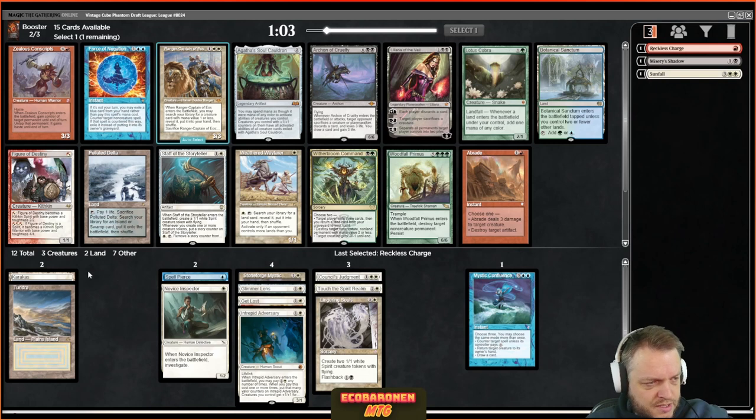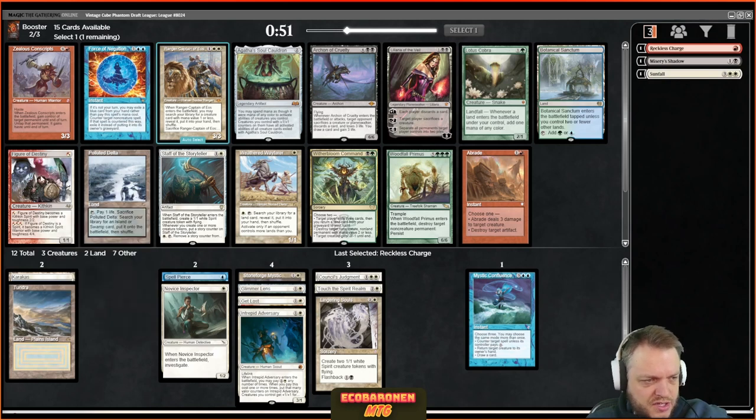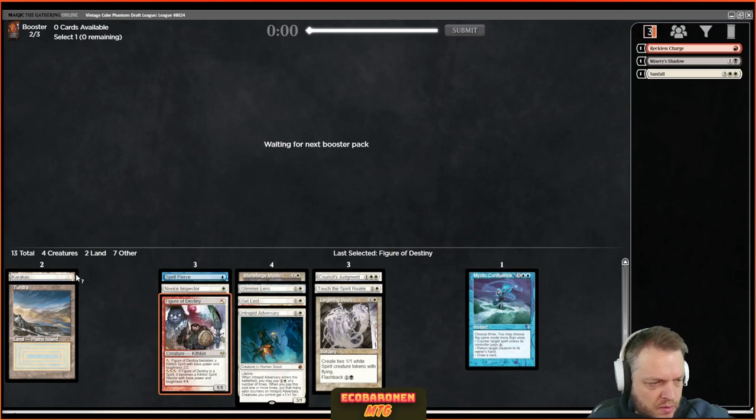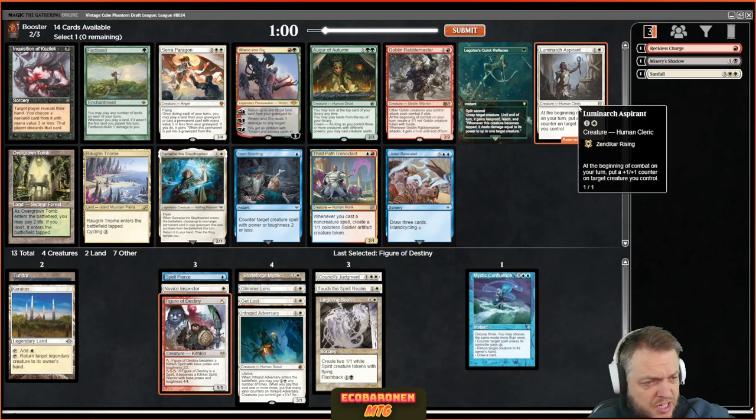We're in white so we can't really complain. I'm leaning toward either a fetch to bolster the blue, or just taking Figure of Destiny and trying to wheel Staff to get two good white cards. I'll move away from blue here — I'll regret it if I open Ancestral or Time Walk but those are circumstances I'm willing to accept.